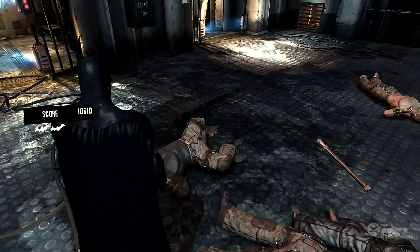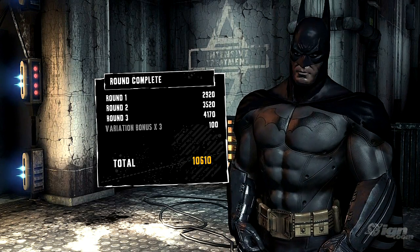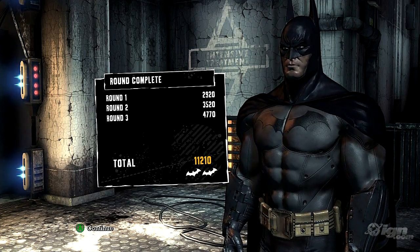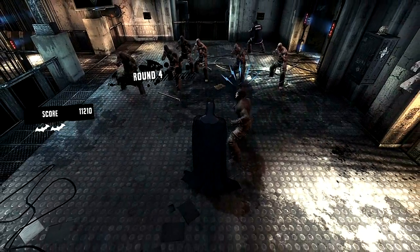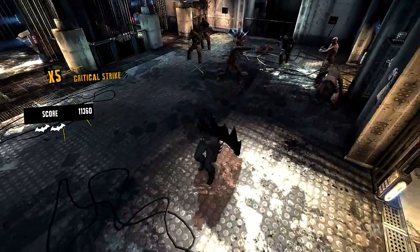The higher your combo the higher your score multiplier. This translates to big scores and big XP in the main story. Batarangs are also incorporated into the combo system. Here I've upgraded to the triple batarang which is invaluable for crowd control when fighting big groups of henchmen.